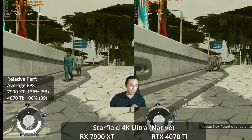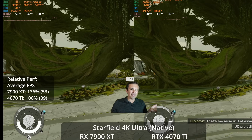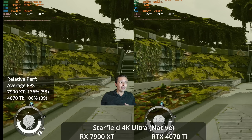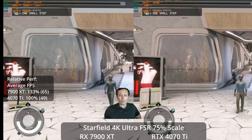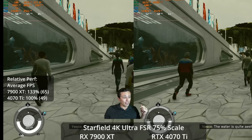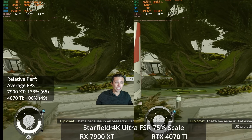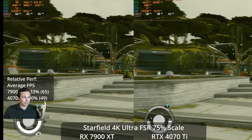Speaking of native 4K, I tried one more tier up with the 7900 XT against the similarly priced 4070 Ti. The 7900 XT is usually a bit faster when not ray tracing, but it's 36% faster here, which seems like too much — again, weirdly bad for the Nvidia GPUs at the ultra preset. With FSR at 75% scale at 4K ultra, the 7900 XT averages 65 fps for a pretty good 4K experience, while the 4070 Ti is only hitting 49 FPS — certainly playable but you'd have to turn down settings.